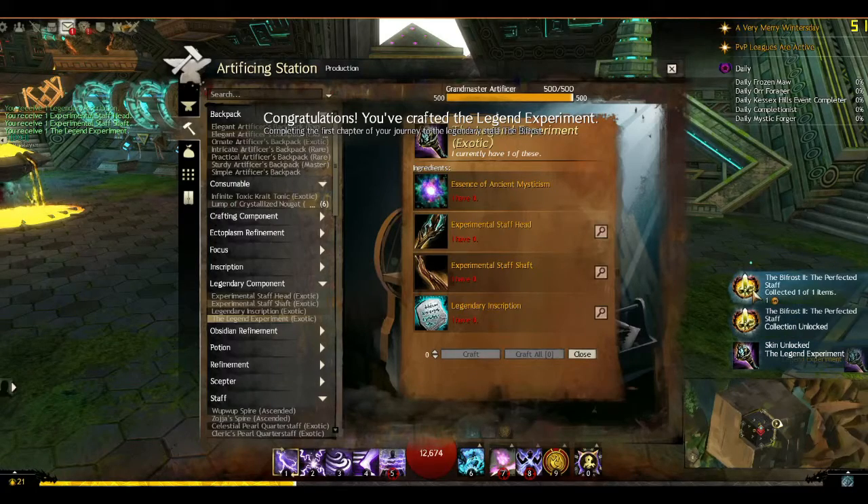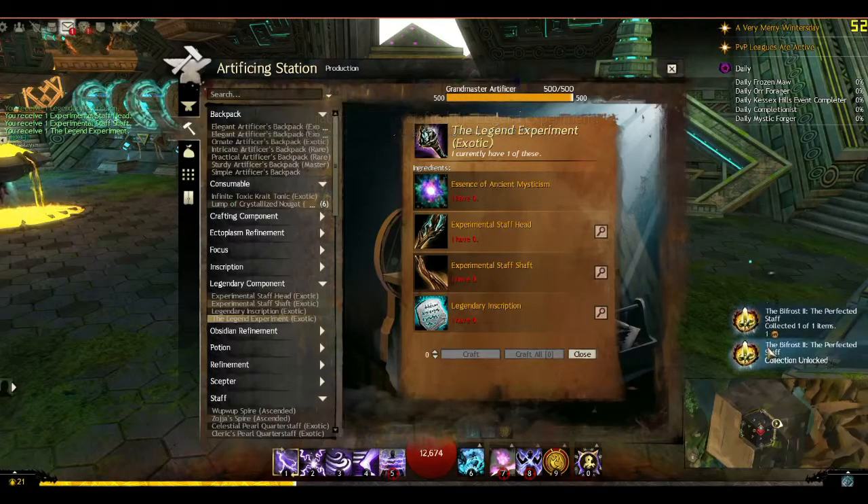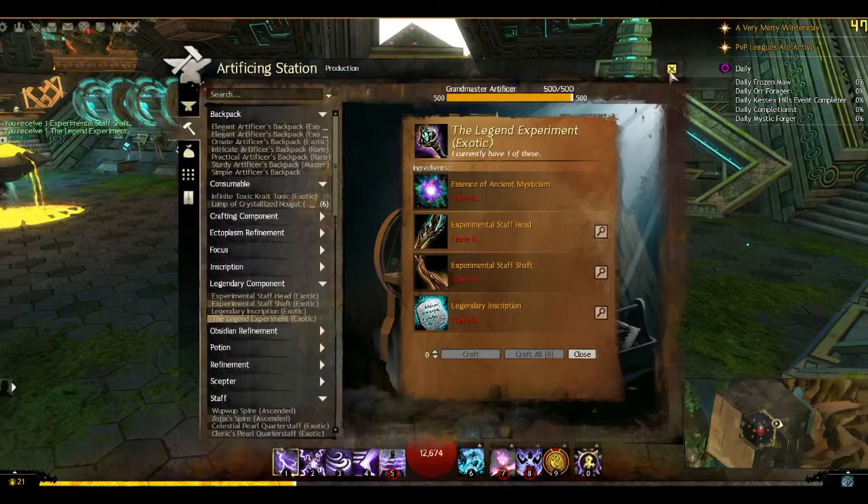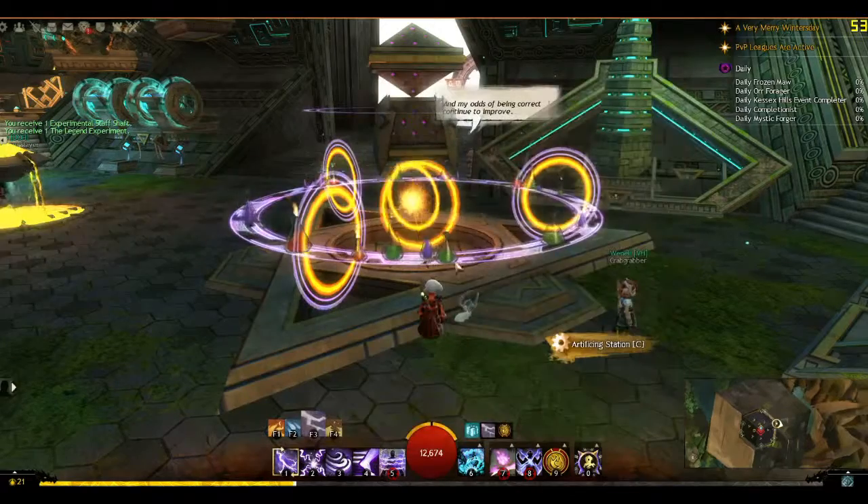We have the skin for it, we unlocked the new collection, and we have mail. 'Hail, Mighty Crafter. I would like to congratulate you on your initial successes in creating your legendary weapon. It may not seem like much — an experimental creation — but from it you can build your legendary precursor and eventually your mighty legendary weapon itself. Your journey is far from over. The next collection on your journey has been unlocked. Check it out to see where your quest takes you next. Yours in Legend, Grandmaster Craftsman Hobbs.' Good that they send that as a way of pointing you in the right direction in case you forget what to do.